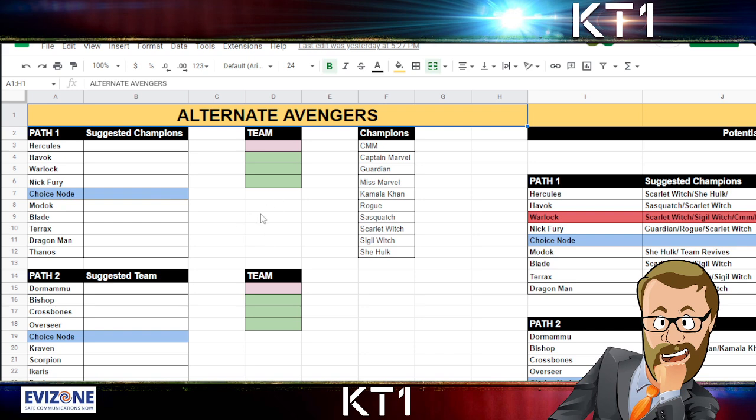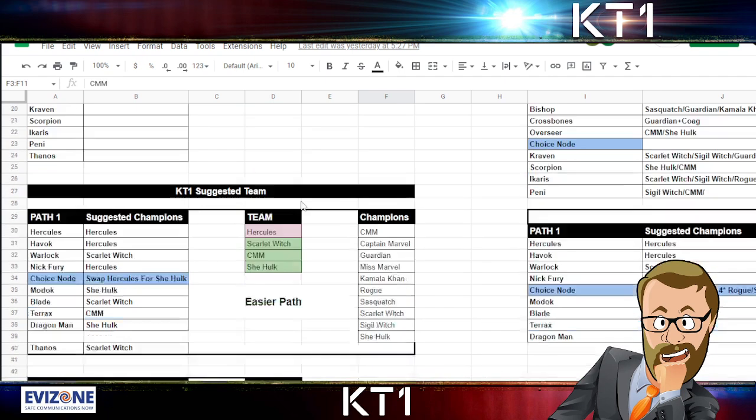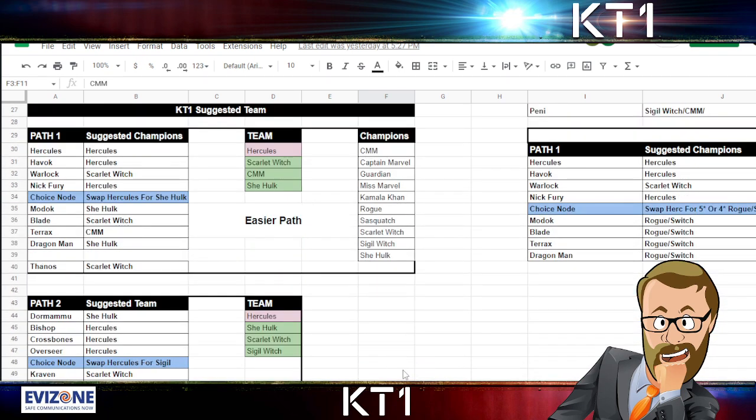As with all of these, I left a blank space for you to work out your own plan and your own team — what champions you have. I listed all of the potential options for alternate Avengers and left you some space to plan. Let's scroll down a bit. The teams that I suggest and the side that I think would be the easier one — this is going to be almost exactly the run that I did. I think Part 1, the left side, is easier for this team.